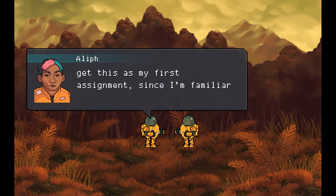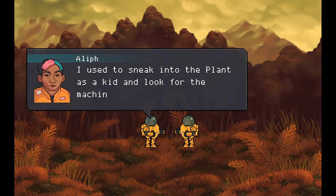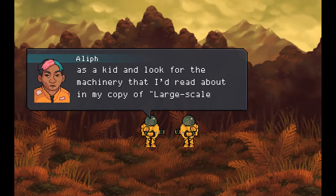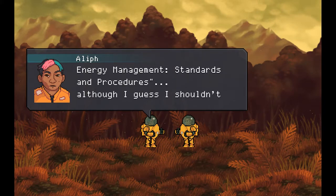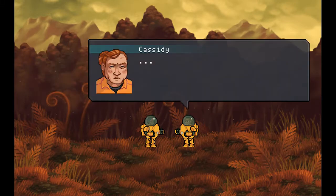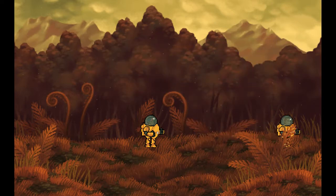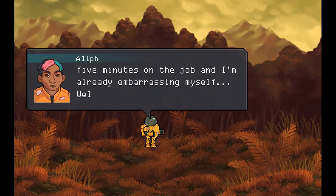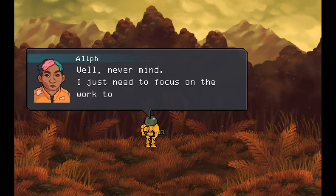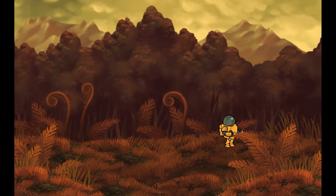So she grew up near here apparently, and she used to sneak into the power plant. You probably shouldn't tell your new boss about that. Alright, so there's something wrong with the power plant - we've got to do some repairs. Let's get moving here.